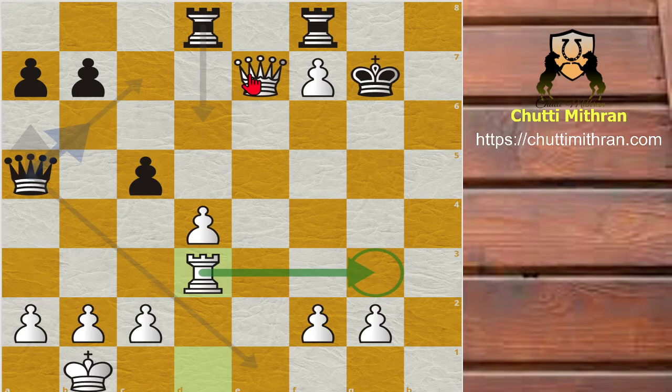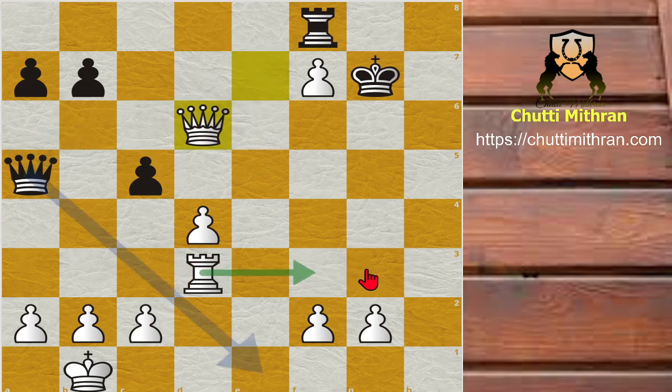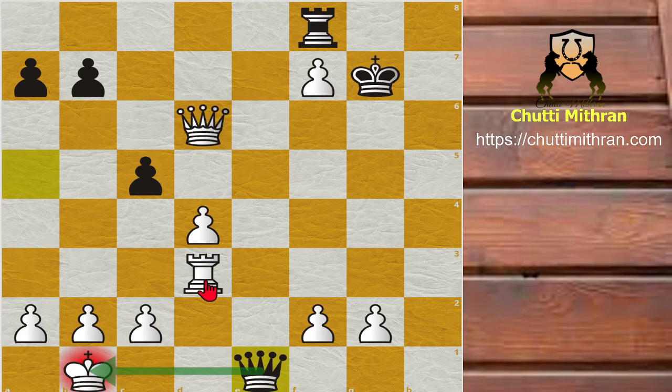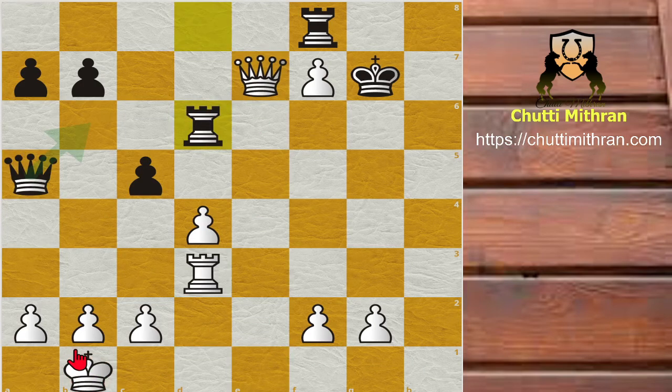Rook to d3 is played — white wants to maneuver the rook to g3 for checkmate. This is a completely winning position for white, but black does not give up. He tries to trick Magnus Carlsen with rook to d6 — you might think he's giving up a free rook. However, even in totally winning positions you must consider your opponent's opportunities. If white plays queen captures d6, black has queen to e1 check, and rook to d1 queen captures d1 is a beautiful back-rank checkmate.